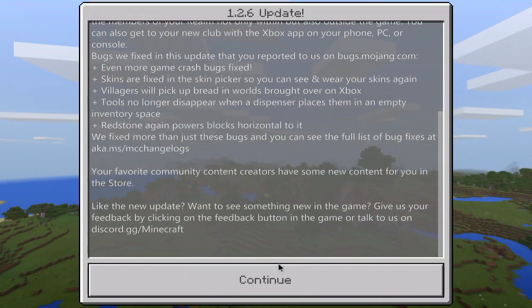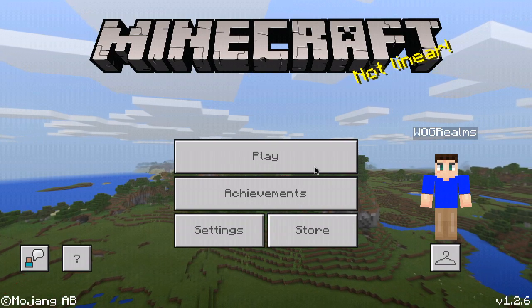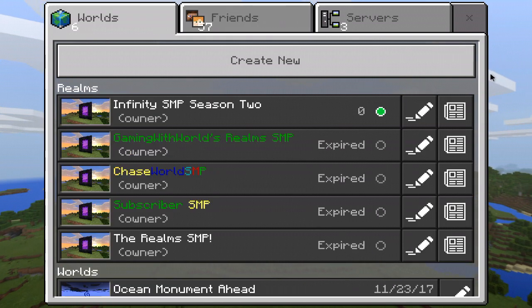Those are just a few of the changes. Today we're going to take a look at the realms changes. Also the clicking color is green now — they had that in Windows 10 but now they do for Pocket Edition too.